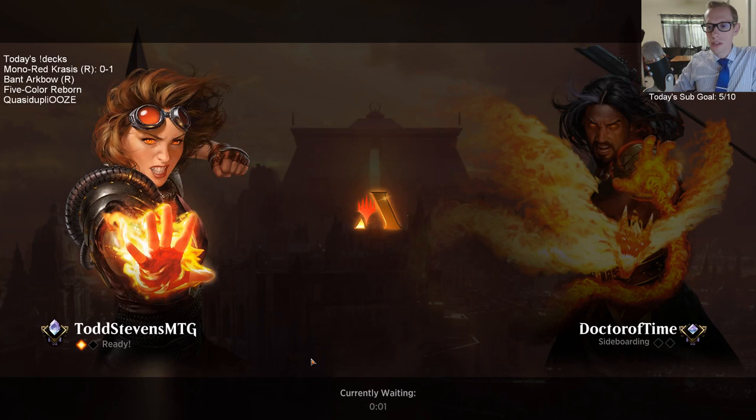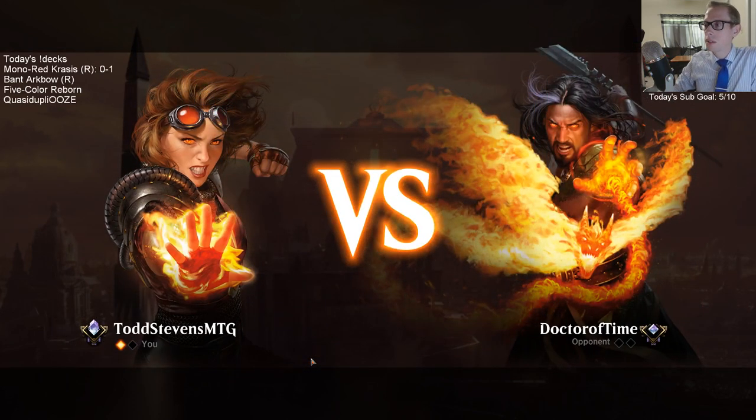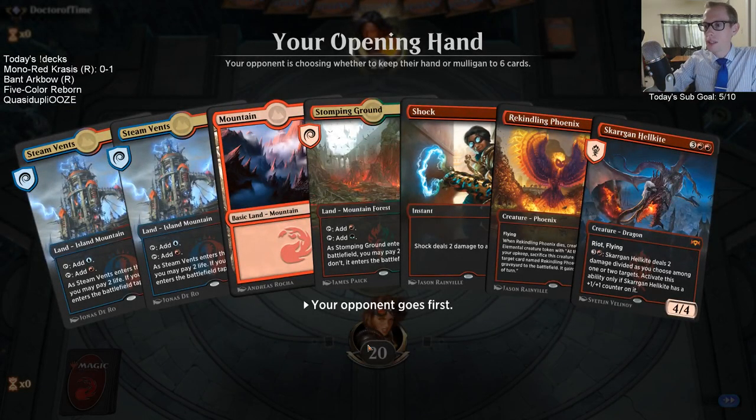I'm going to trim some Shocks and Lightning Strikes with a lot of their creatures being 4 toughness, and put in a second Star of Extinction. Star of Extinction is a card that gets Spell Pierced quite easily though.